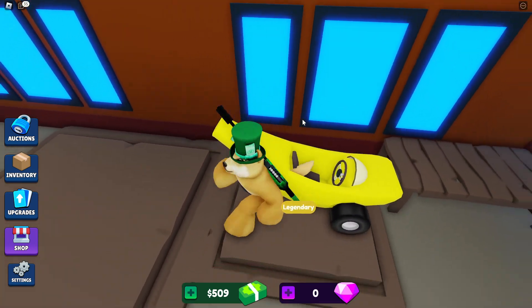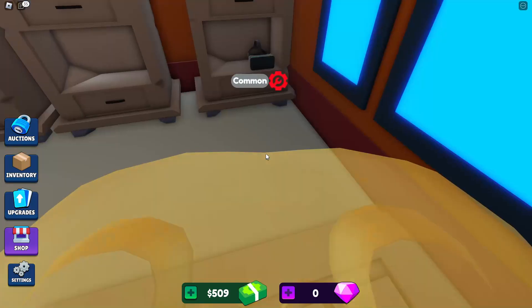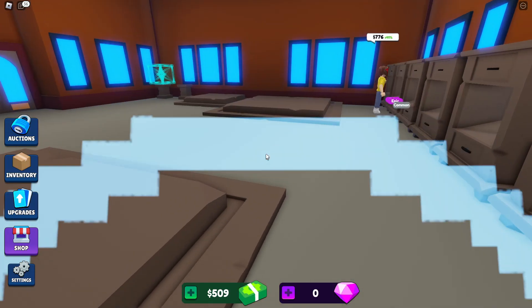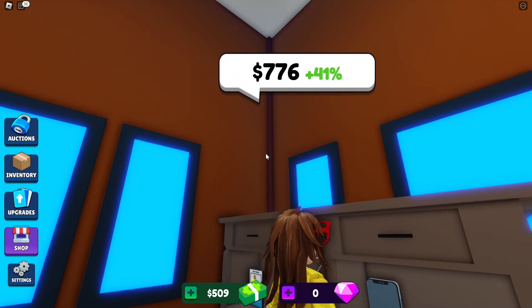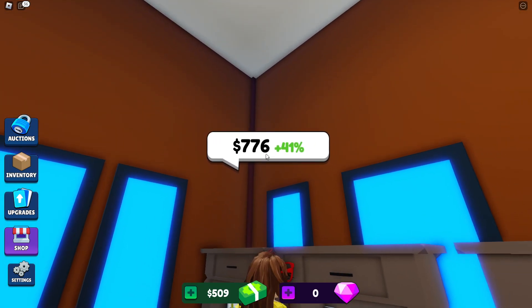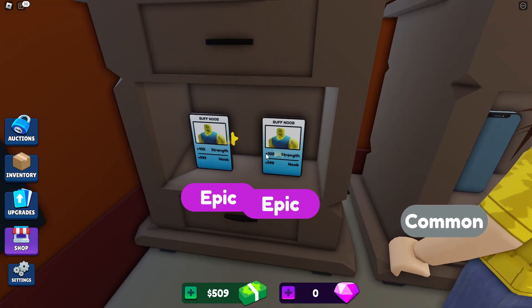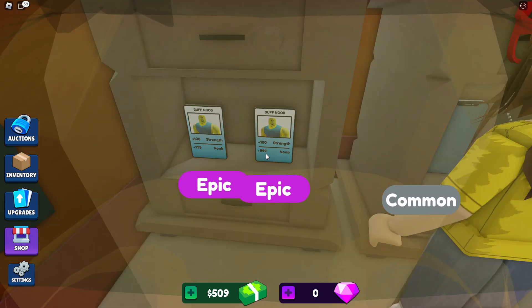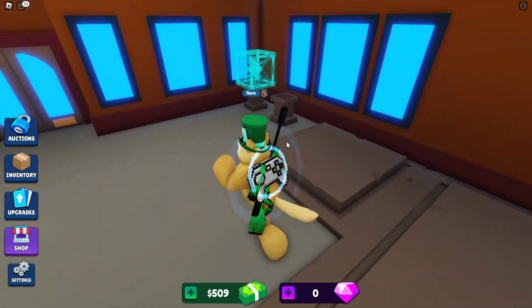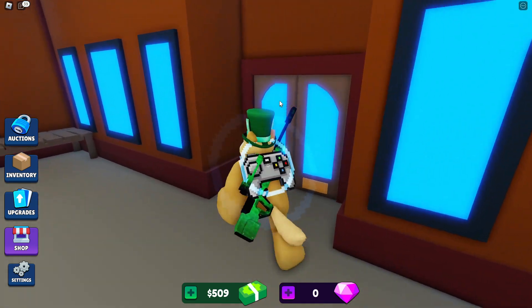They've got a banana car — apparently it's a legendary. They've also got a VR headset and what looks like the new iPhone over here, going for 776. They've got trading cards too — you can get a buff noob with 100 strength and plus 999 noob. There's some cool stuff in there.